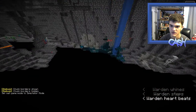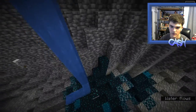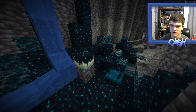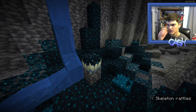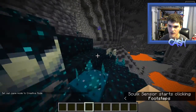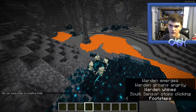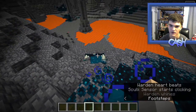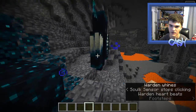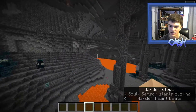There it is. Look at that. Absolute Chad — just coming out of the ground saying hi to us. It seems like there'll be little Skulk areas that'll summon with either a Catalyst or a Shrieker. Let's see this Warden come up in good old night vision.